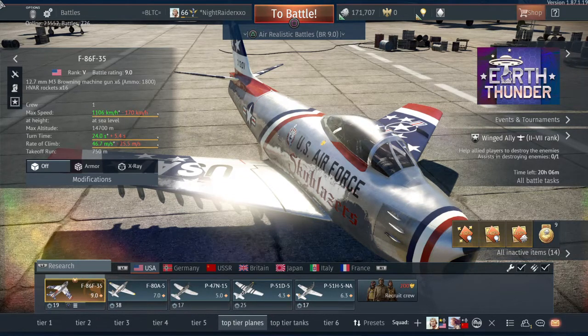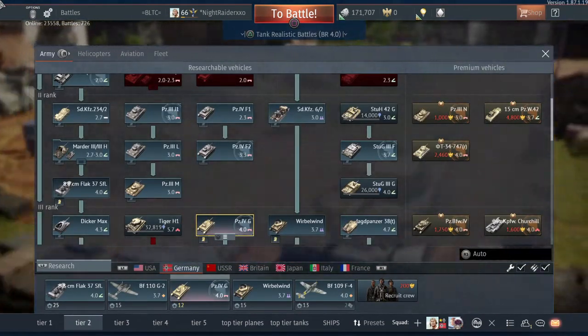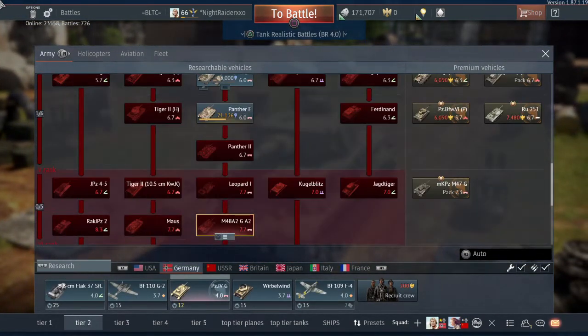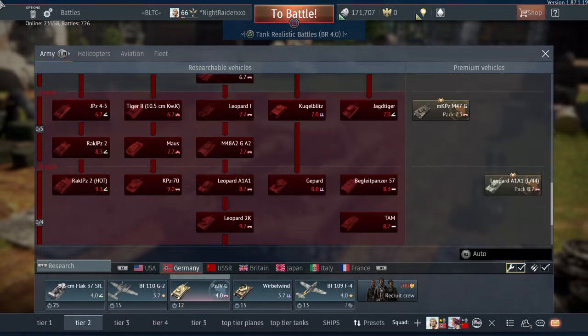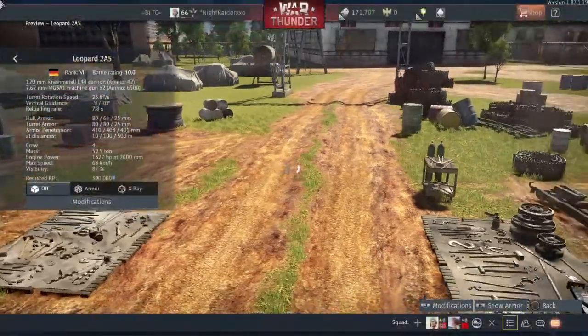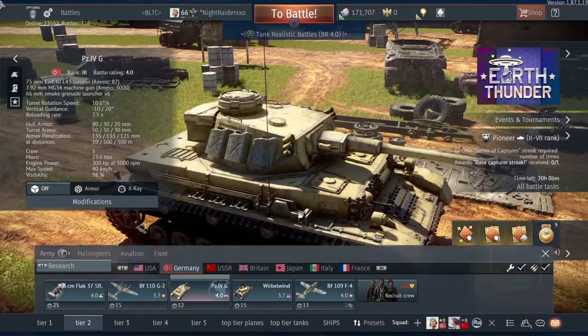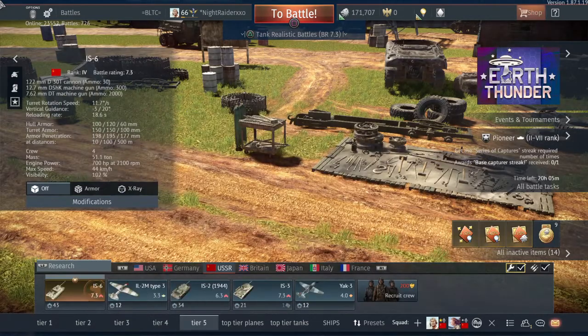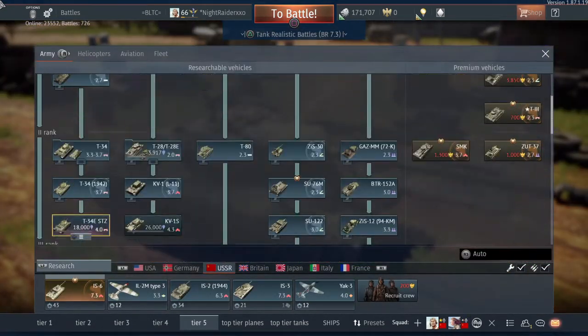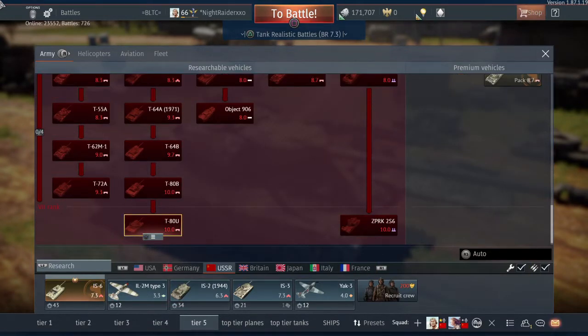For Russian tanks we have the T-90A. This is what we had from two April Fools ago — we had the modern tanks event which introduced the Leopard 2A5, where everyone got to play the Leopard 2A5 and the T-90A. So it is an upgraded version of those tanks, the T-80B and T-80U.